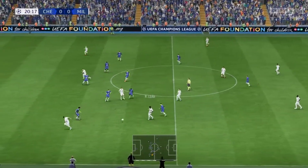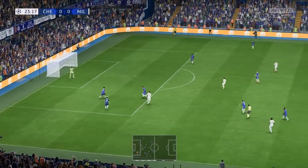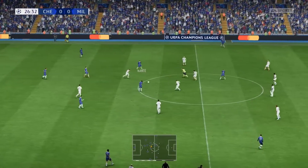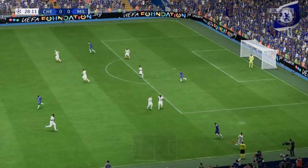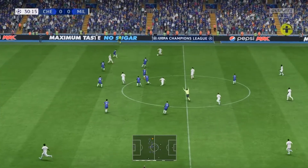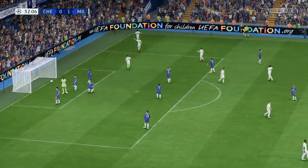Rafael Leão on the ball, Hernandez involved. Superb block on the back of the ball from the flank. Koulibaly. N'Golo Kanté, then Mount. Throw-in for Milan. Sandro Tonali drives forward and the advantage accrues to the attacking side. Real chance — and there it is. The opening goal, 1-0. And they'll feel they deserve it.